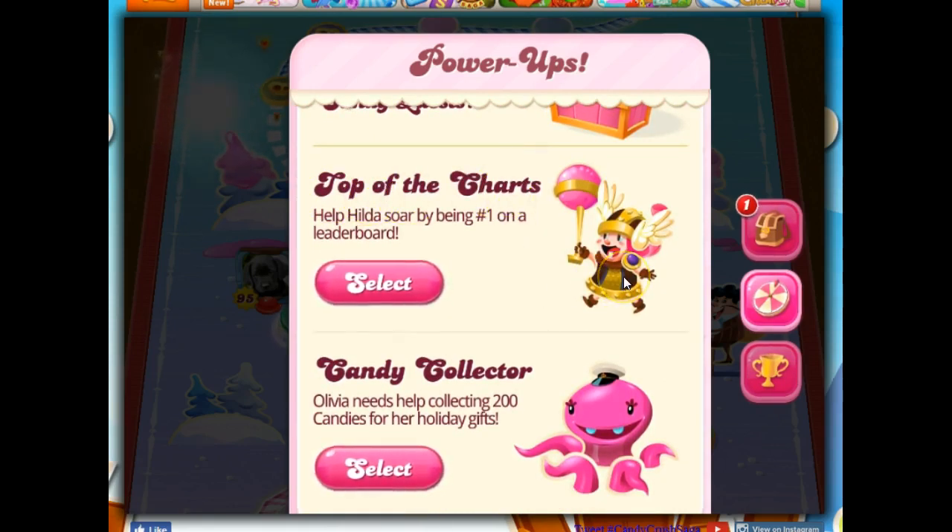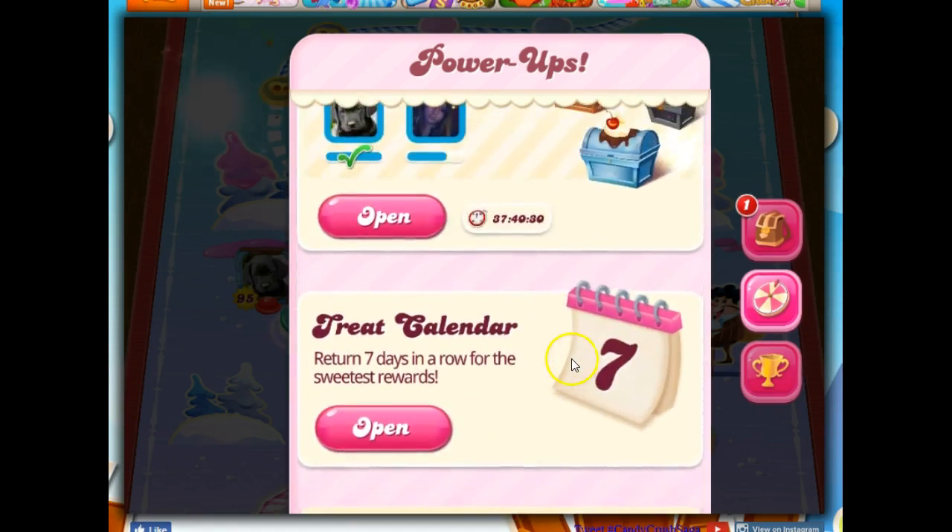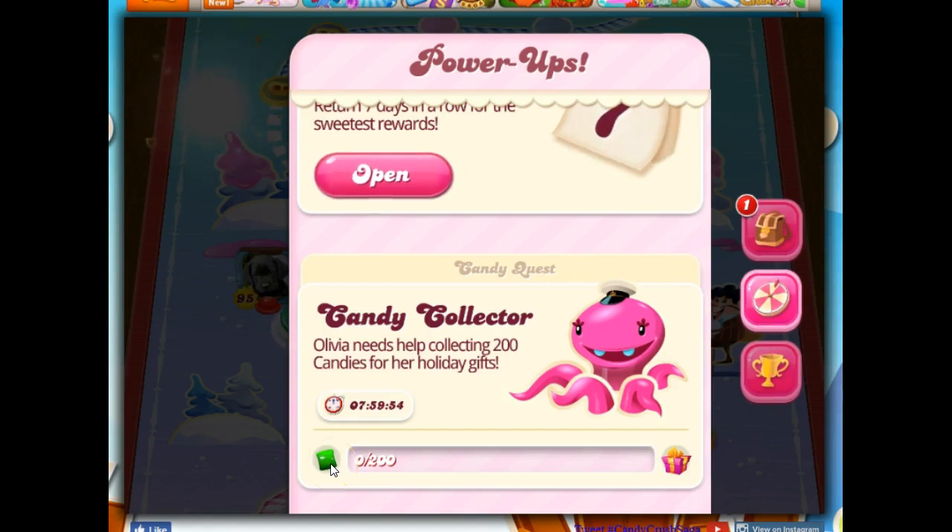Here's top of the charts. This is really hard for me because I happen to have a whole bunch of Candy Crush friends — folks I've never met from all over the world — and some of them are extremely good players while others have used cheats. I have a friend with 999,999,999 points on level 1, and with only 6 moves available on level 1 that's impossible without cheats giving you unlimited boosters. So I don't pay attention to the leaderboard. I'm going to go with Candy Collector — Olivia needs help collecting 200 candies for her holiday gifts. I click this to see what candies she wants: she wants green.